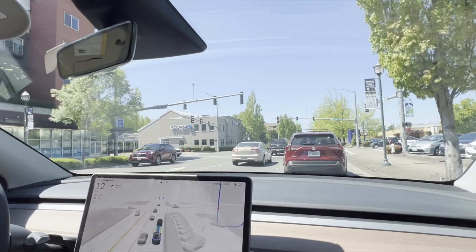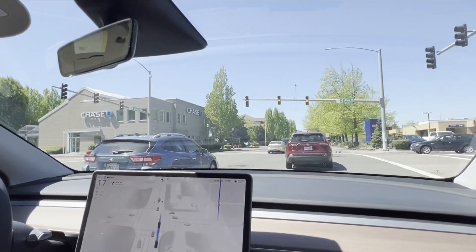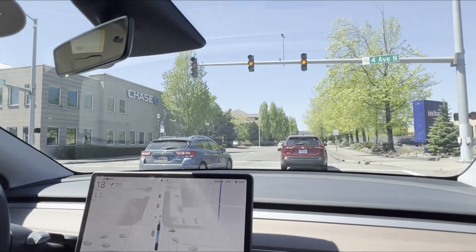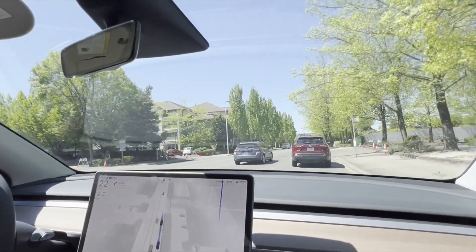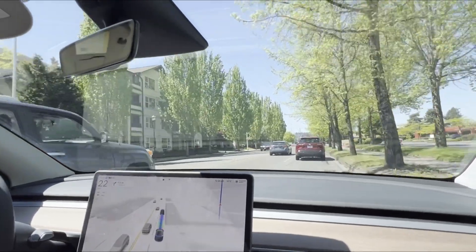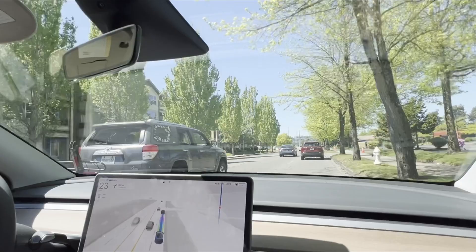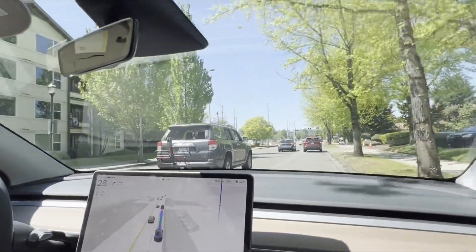We got the little steering wheel icon, we got the road clothes — road closure — on the right side. Okay, the light turned yellow but we're already in the middle of the intersection, so that's fine. Just a straight line road, nothing of note here. I like the mini map action.